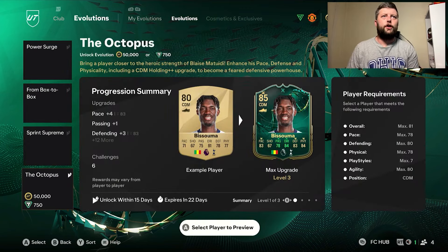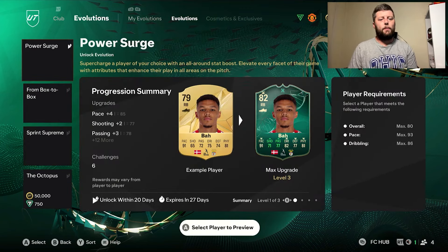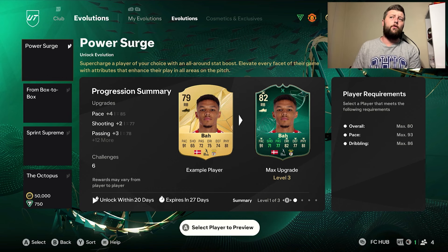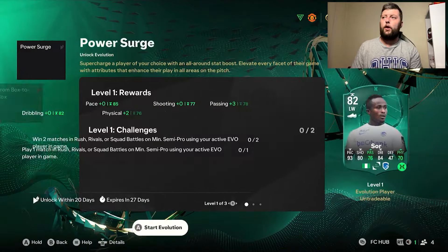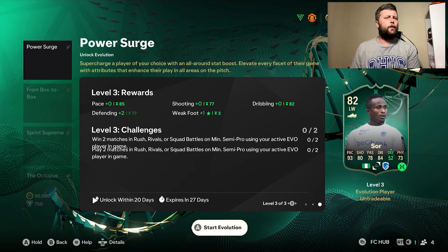We've got another evolution — the Power Surge. This is going to take anybody with at least an 80 overall and give them a plus three. For instance, we can go with an informer if we really want and take him to an 82.